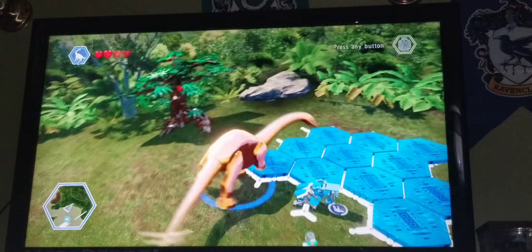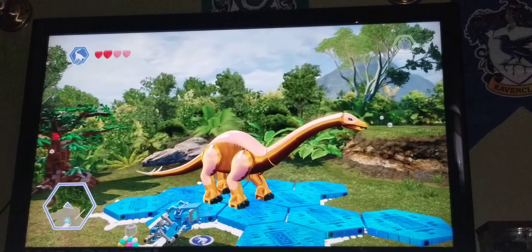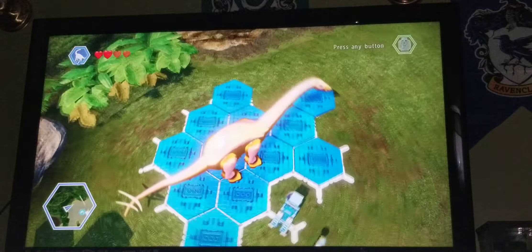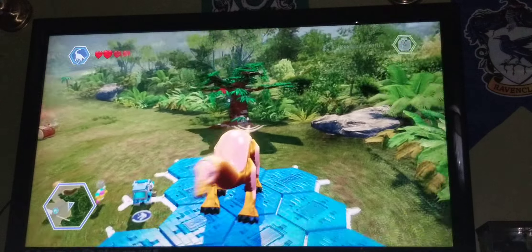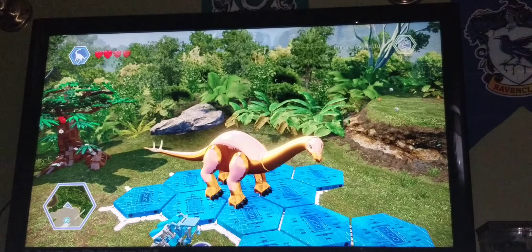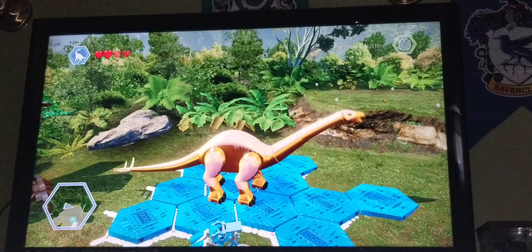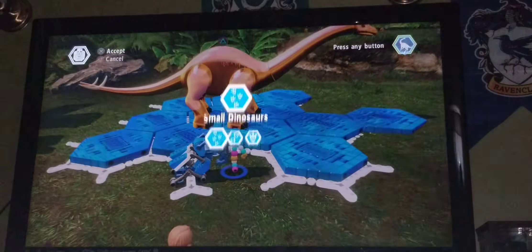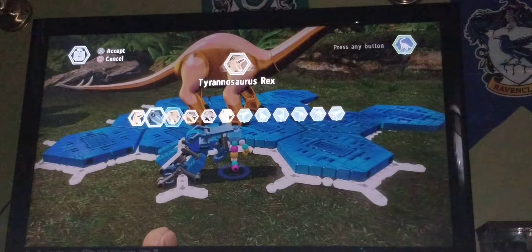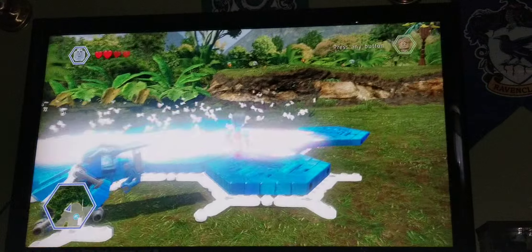Here is the pachycephalosaurus hybrid. It has the gold texturing and a little bit of a pinkish color — you can see a little pinkish color in person. It has the stegosaurus tail and then the regular pachycephalosaurus body, and it's basically all gold. Then moving on, we have the largest one — the brachiosaurus right here.